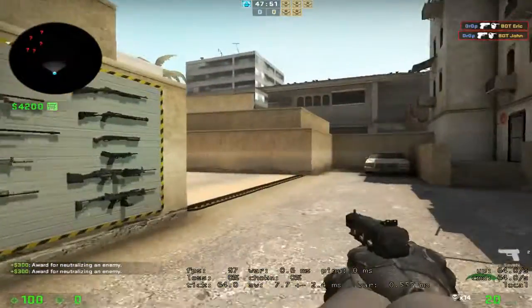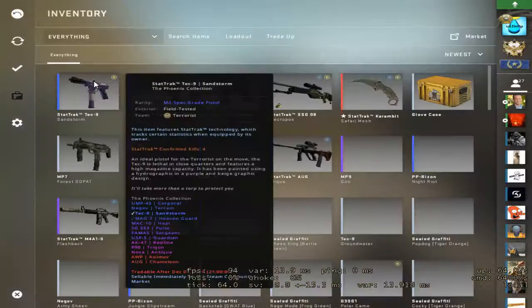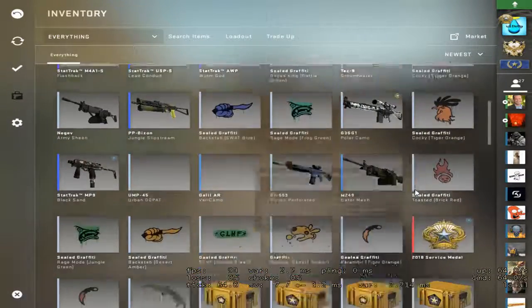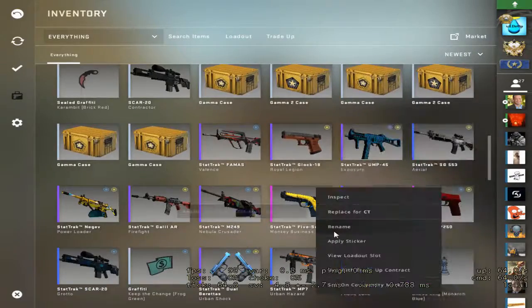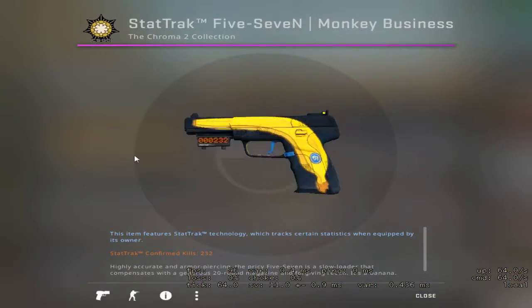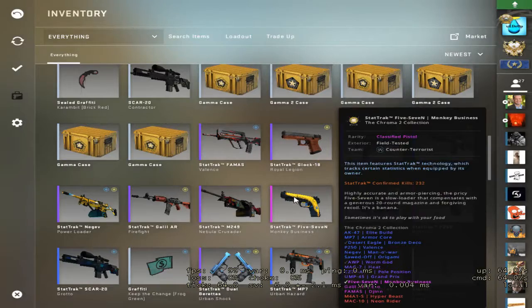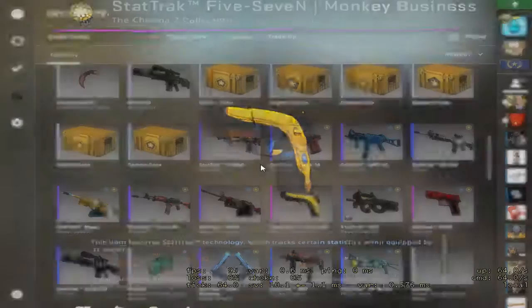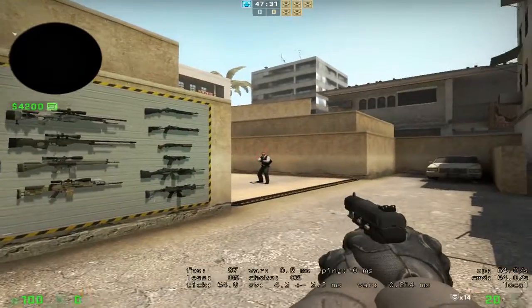So R8 — I don't have one equipped. Let me find it. It's the Monkey Business. It's field tested, and it has stat track as well. I basically love the stat track.